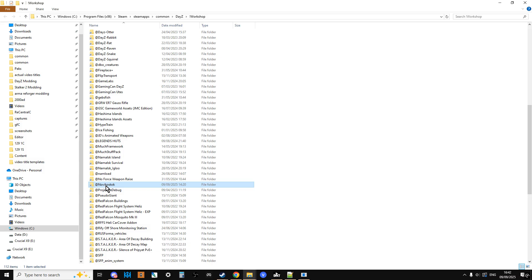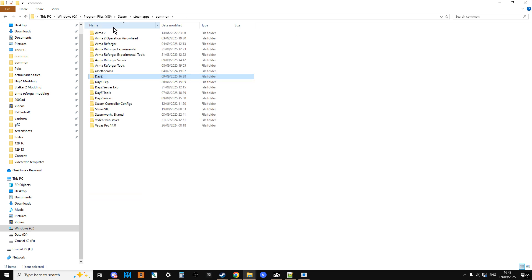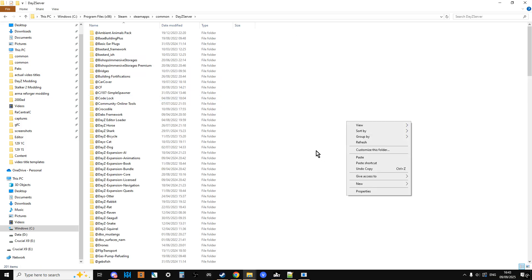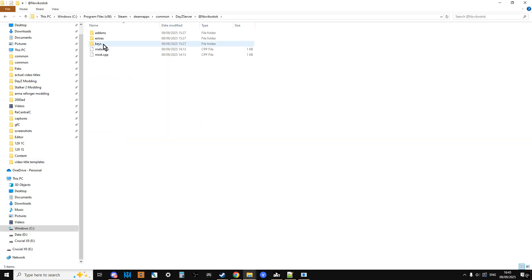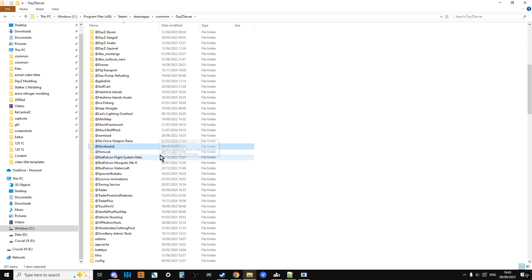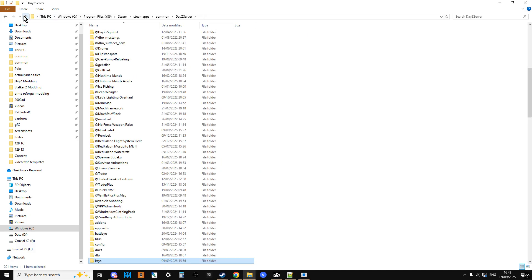In your workshop folder, find Novica Stock, left click it, right click and copy it. Go up one level and you'll be in the same folder as your DayZ local server. Go to the DayZ server folder, right click and paste — Novica Stock will then appear there. Next, go into the Novica Stock folder, go into the keys folder, copy the Novica Stock key, then go into the keys folder for your local server and paste it in.